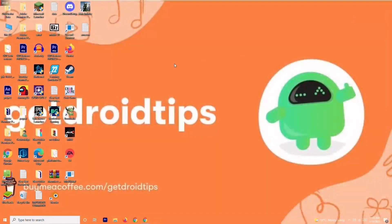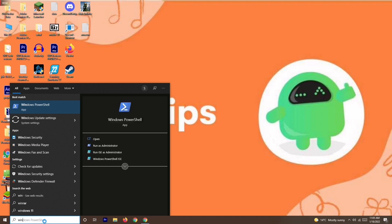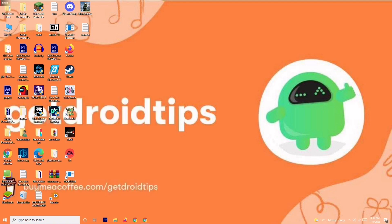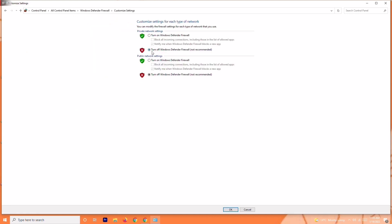The next solution is to disable your antivirus. Search for Windows Defender Firewall, open it, and click on Turn Windows Defender Firewall On or Off. Make sure you turn it off if it is currently on.